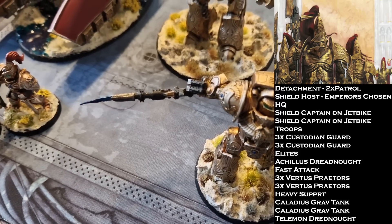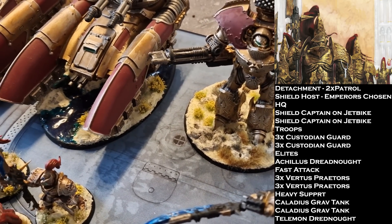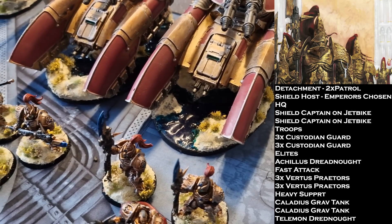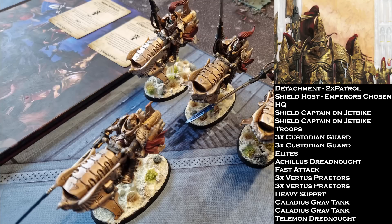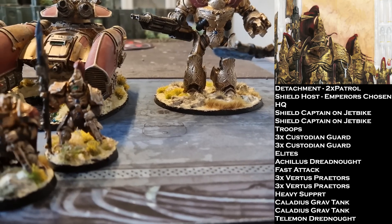For troops in the patrol list, I have two units of five Custodian Guard — literally just there to sit on objectives and maybe hit something if something gets close. I also brought two units of three bikes: one with three Salvo Launchers, and another with three Hurricane Bolters. The Captains also have ranged weapons: one has a Salvo Launcher, the other a Hurricane Bolter. Within 12 inches, that's 12 shots each, hitting on twos and wounding on threes.